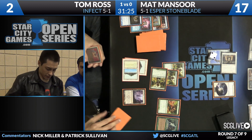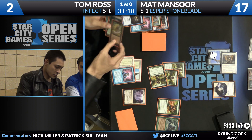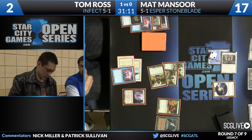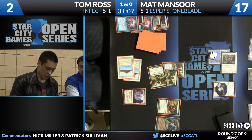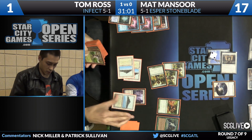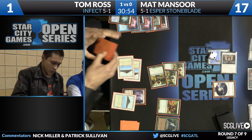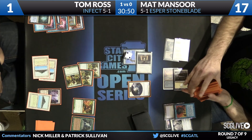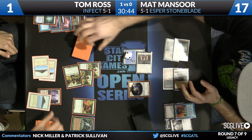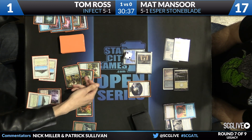Tom casts Gitaxian Probe to draw a card, paying life to not die. Another Brainstorm — off a Misty Rainforest crack — and he just found Invigorate! You see Tom sit up in his chair. Any poker player knows when someone pulls up like that — I think Tom might just have it. Matt's exalted triggers resolve — he's definitely not going to play over the top of Invigorate plus Berserk. That is a lot of power.